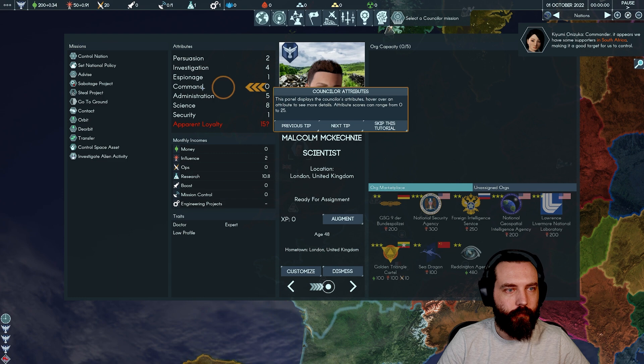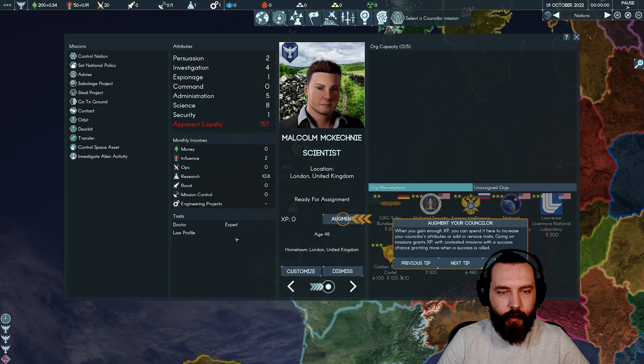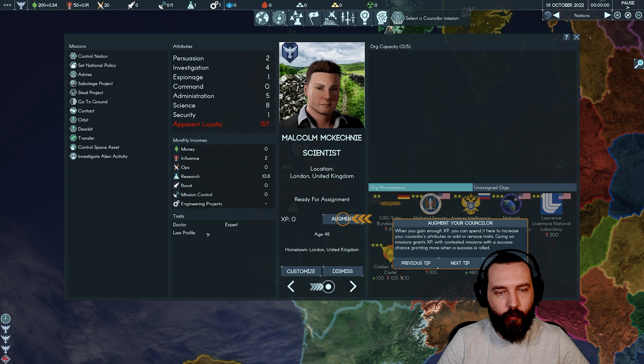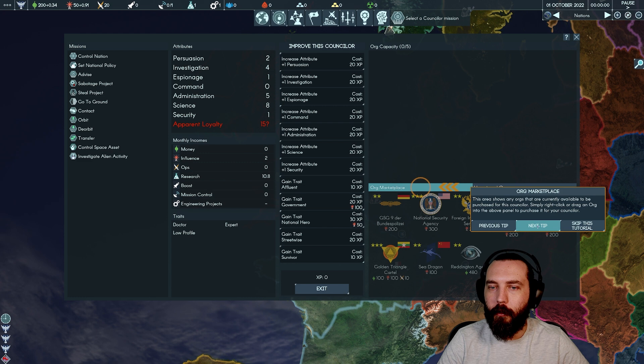Selecting a counsellor reveals a detailed panel: counsellor attributes, missions, income, and traits. Our counsellor has traits like Low Profile (+1 espionage) and Doctor (+1 persuasion, +1 science, -1 security), which partly counter each other. We can augment the counsellor with XP — there are loads of traits to add and attributes to increase. You can also fully customise appearance and name them.